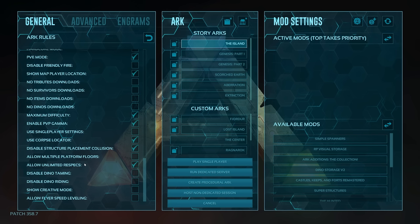Allow unlimited respecs is kind of important in the late game. Normally without it checked you can only respec once per level — so if you're level 115 and you respec, you'd have to reach 160 before you can respec again. I always have that checked so if I need to, or if I misclick on a stat point, I can just respec. That's personal preference, but I think it's great.